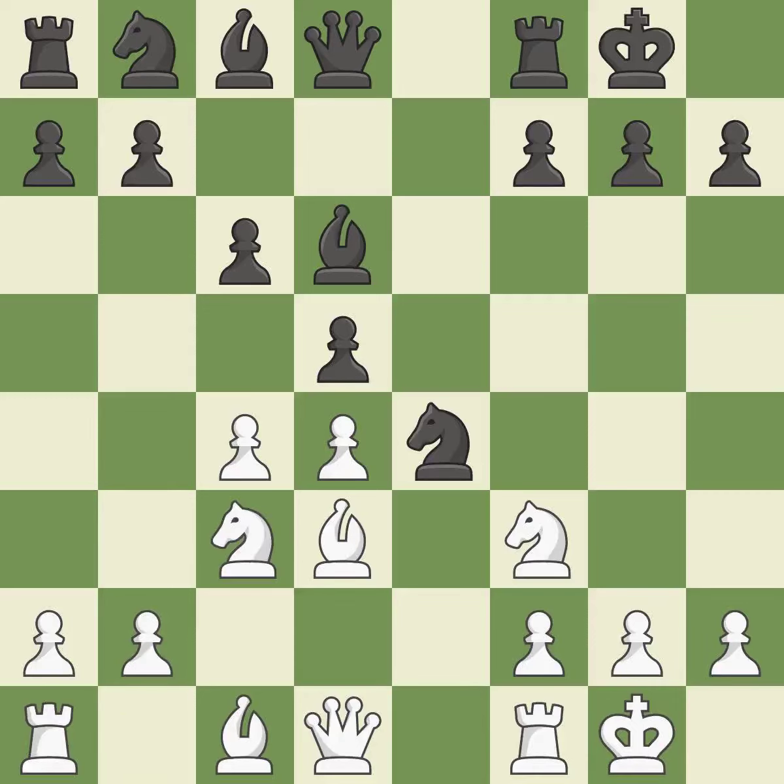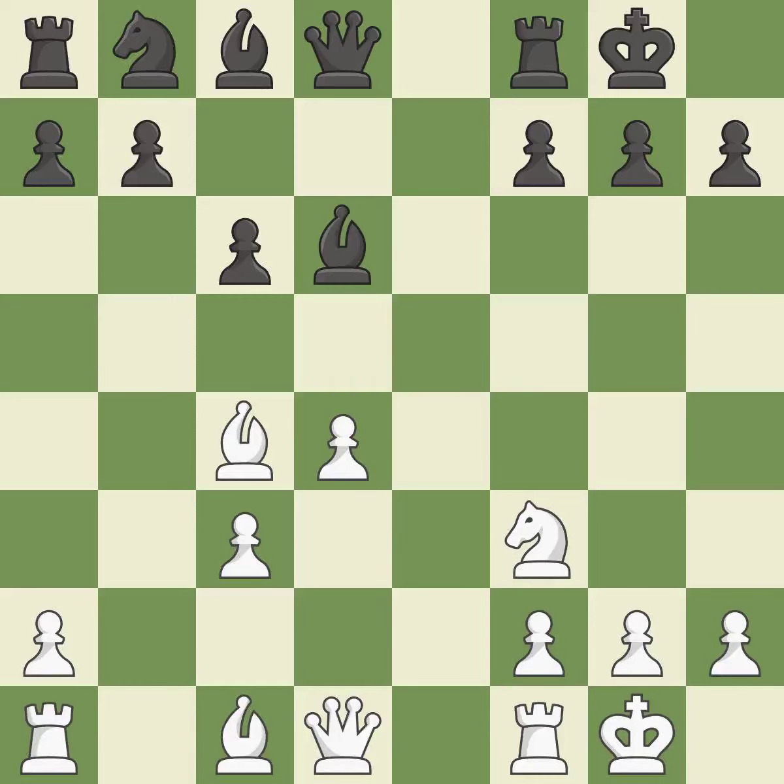This offers to exchange pieces of equal value — this exchange is fair. This keeps the material balance in check with good commerce — it is a fair deal after all captures. This is the last book move. By moving a bishop from its initial square, this activates it.